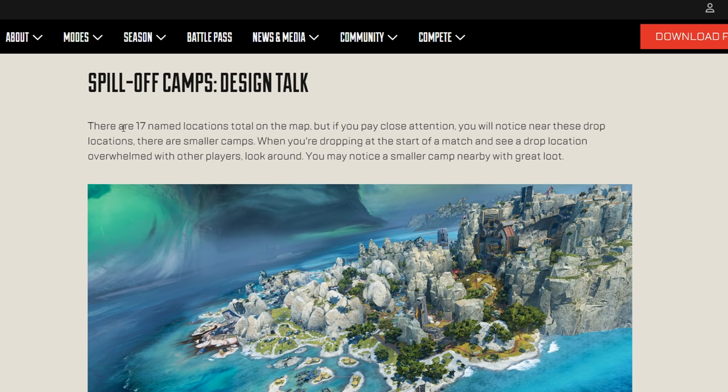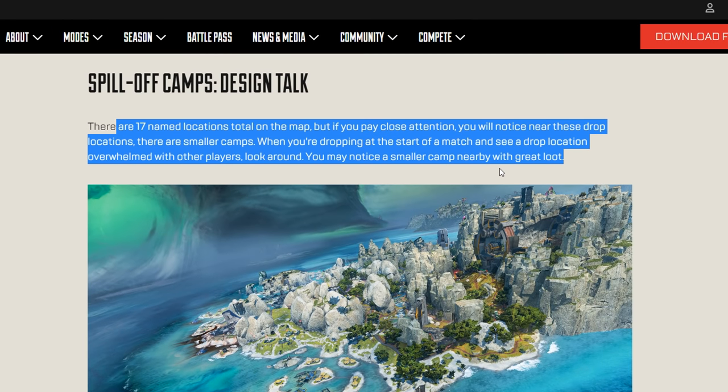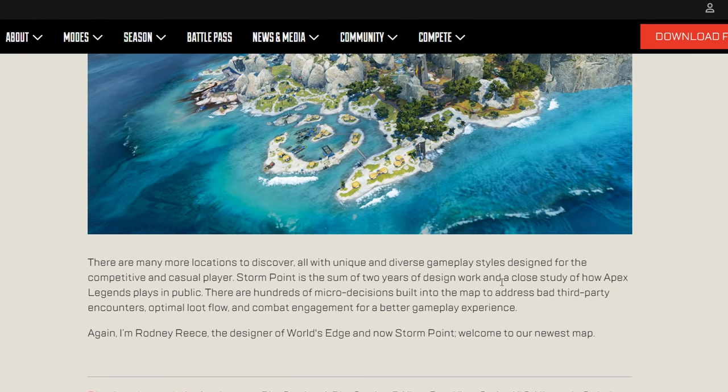There are 17 named locations on Storm Point. So if you're playing competitively there's a drop for pretty much everyone, and near the drop locations are smaller camps to rotate to if anyone is contesting. This map took two years to design. There are hundreds of micro decisions built into the map to address bad third-party encounters, optimal loot flow, and combat engagement for a better gameplay experience.